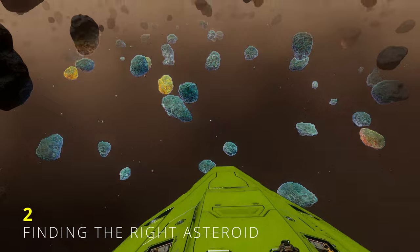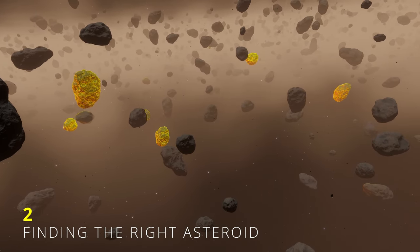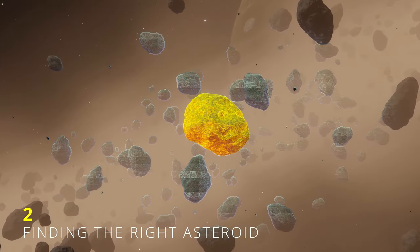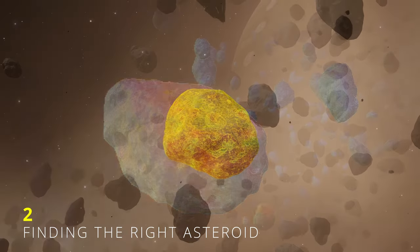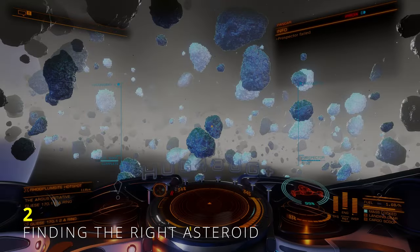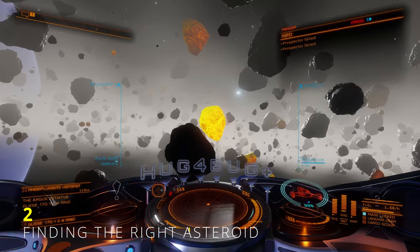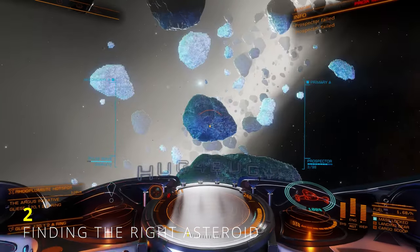The right asteroid with the core is not hard to find, but it takes time. Within a good hotspot, you are supposed to find the rock with the right core every two minutes. The brightest yellow asteroid with a minimum amount of red is the rock you are looking for. After some time and experience, you will spot it immediately.